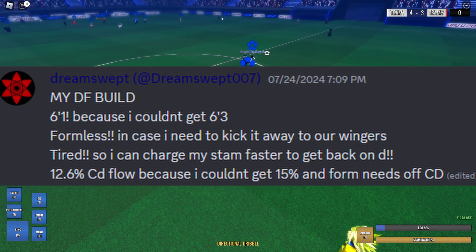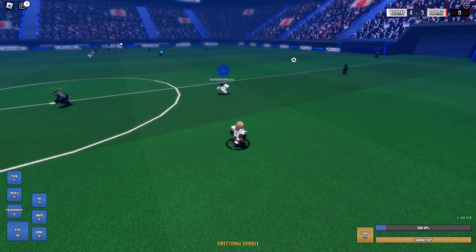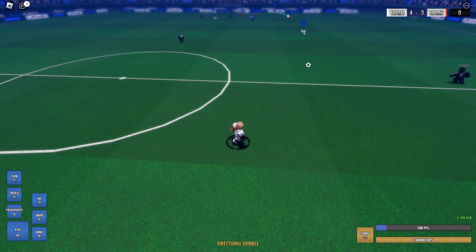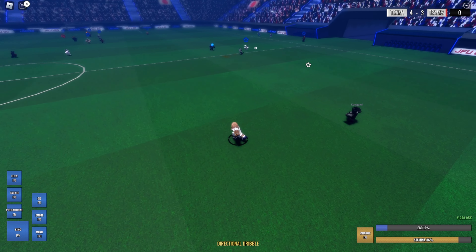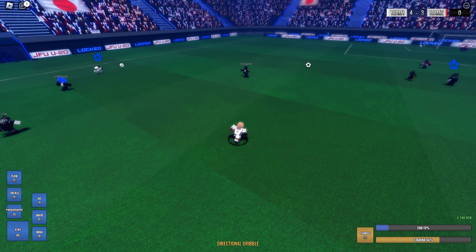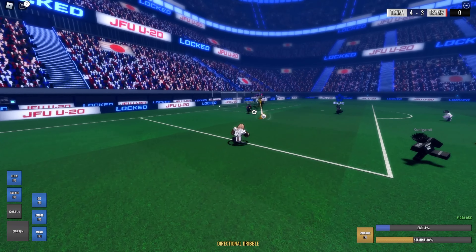He's got 12 cooldown flow and formless — couldn't get 50 — formless needs to be off cooldown, tired so he can charge his stand faster to get back on defense. If y'all are rocking formless on defense I don't know what to say — you might be beyond saving. This build gets a 4 out of 10. I respect the effort and it works sometimes, but formless on the scrim field is the absolute worst use of that slot.